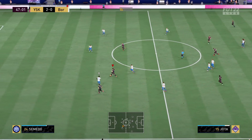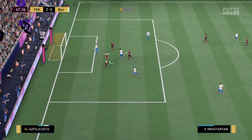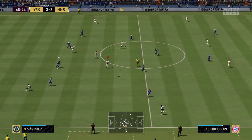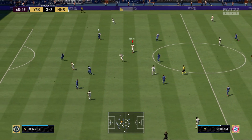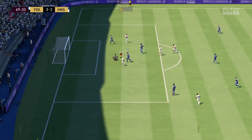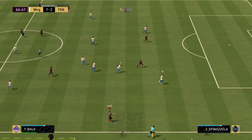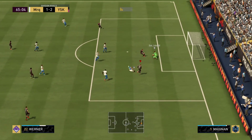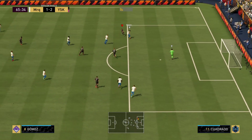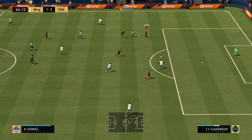One last thing — the finesse shot versus the flare shot inside the box. Goalkeepers are always saving my finesse shots inside the box. Cutting inside with a winger and finishing with a finesse shot was something I did a lot on FIFA 21, but on FIFA 22 it's not working as well. I'm not saying don't use the finesse shot inside the box, but in my opinion a normal shot without holding anything is way better on FIFA 22.